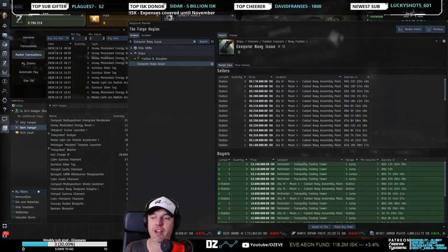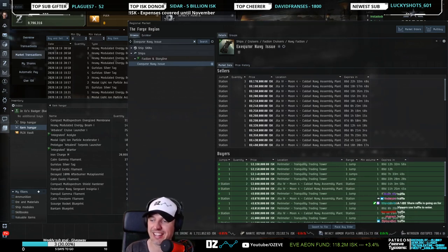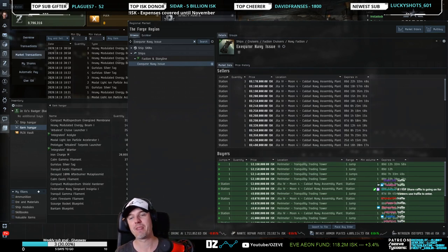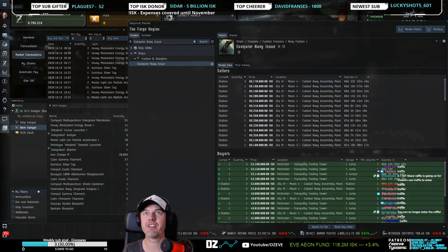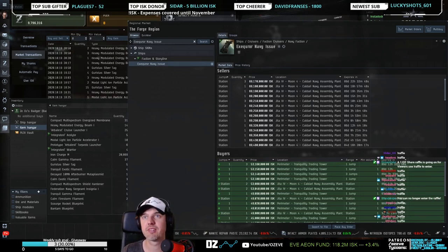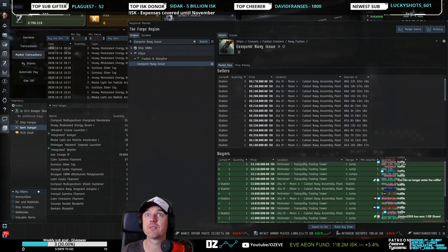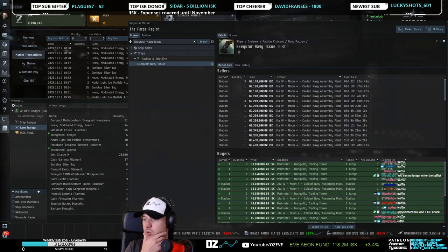We have 10 seconds on the raffle — exclamation mark raffle if you want to still get in. We're giving away a 118 million share. The winner is Miso2509 — are you there? Miso is there.